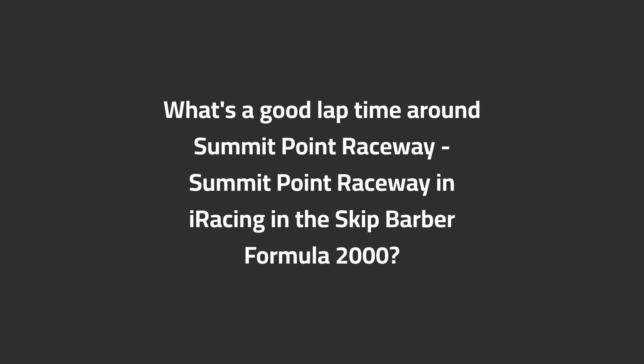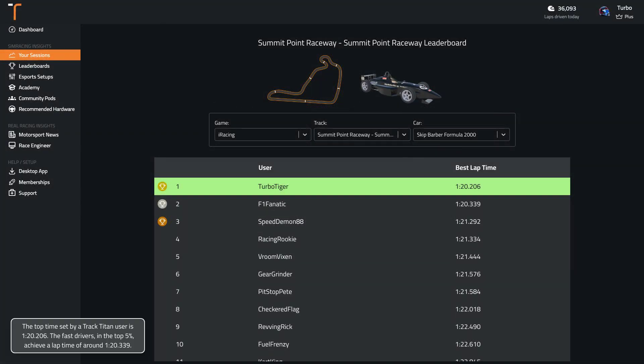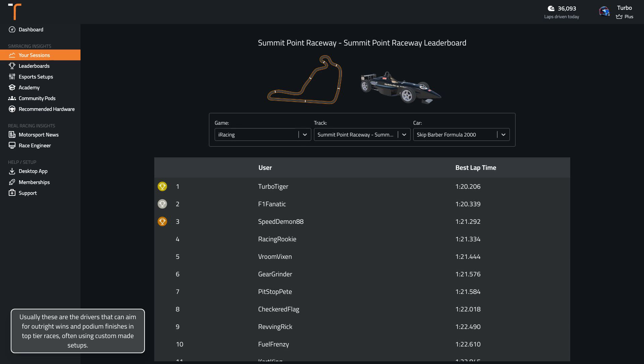What's a good lap time around Summit Point Raceway? In iRacing in the Skip Barber Formula 2000, the top time set by a TrackTitan user is 1:20.2. The fast drivers in the top 5% achieve a lap time of around 1:20.3. Usually these are the drivers that can aim for outright wins and podium finishes in top-tier races, often using custom-made setups.